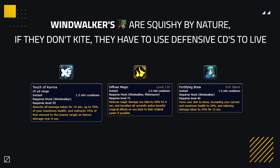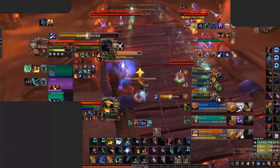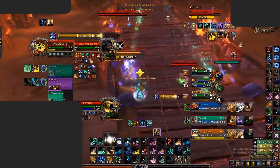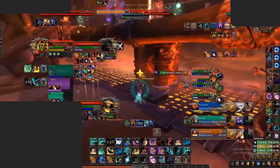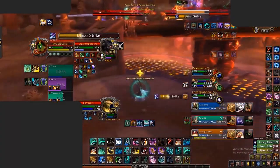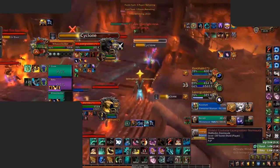Windwalkers are squishy by nature, so if you pressure them and they don't kite, you'll end up forcing defensive cooldowns much more easily. We can see that in another example where Waz has to use his Diffuse Magic to deal with heavy pressure from an Alliance Boomkin. He's forced to kite, which helps him stay alive but also makes him lose out on a lot of pressure, allowing the Alliance Moonkin to damage the Demon Hunter during this time.